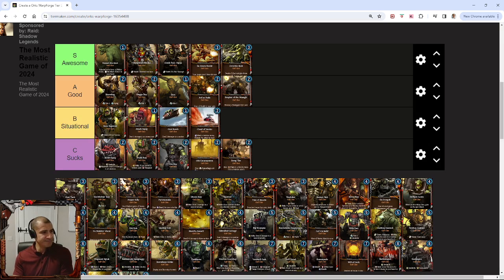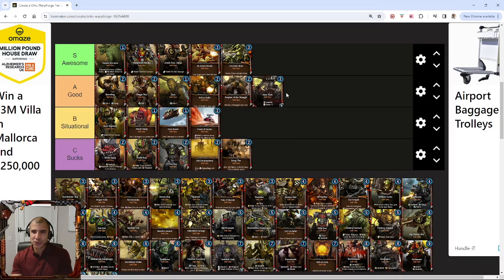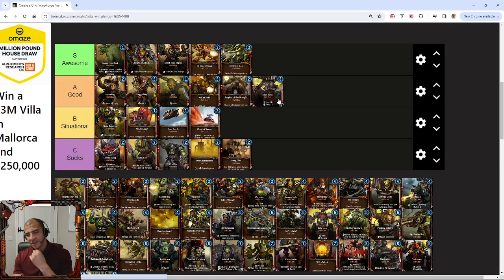The Grott Tank was played a lot last season — it was really good in the last meta and stood up well to the Marine and the Necron 3-drops in particular. I think it's lost a bit of impetus in this meta, and I dropped it for a large time. But I'd still say it's a good card. Playing this on Energy 3 is pretty good — it's got good stats all round and it's got 1 armor as well. Unstable really bothers me, but overall you've got to say the Grott Tank is pretty good for 3 Energy.